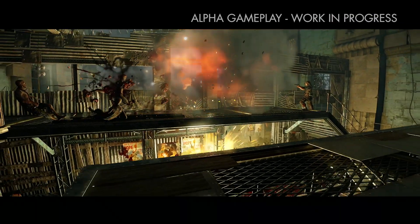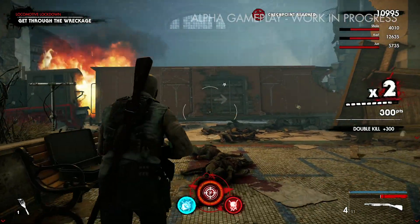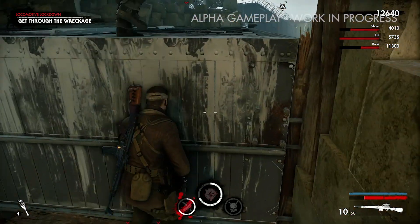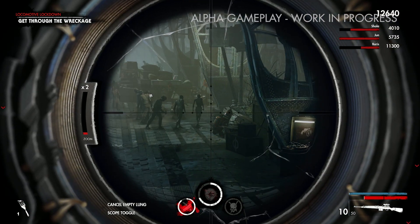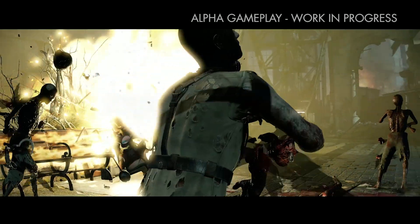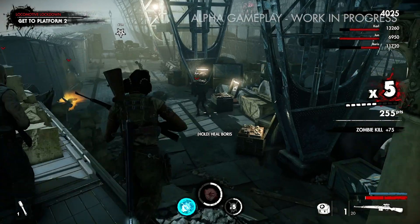Here we have an explosive kill cam, triggered when you perform a particularly devastating kill taking out a large group of zombies. And here's our signature slow-motion bullet cam — Carl Fairburn picking off a particularly good shot. That's a shrapnel kill cam wiping out a bunch of zombies, and the classic x-ray where we're ripping through the putrefied organs of the zombie.